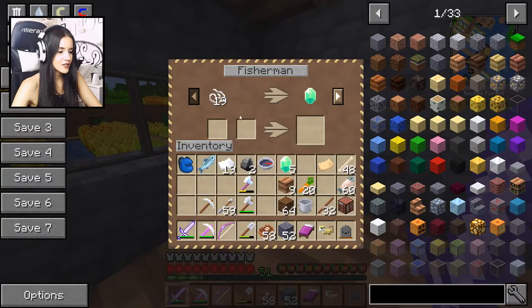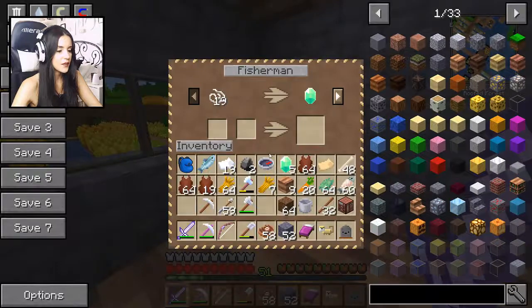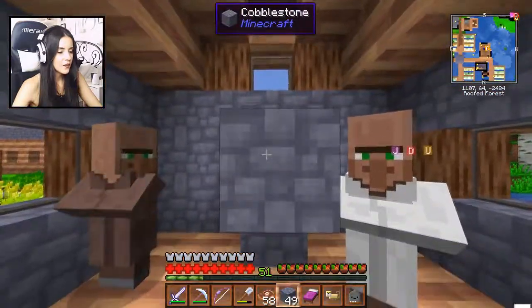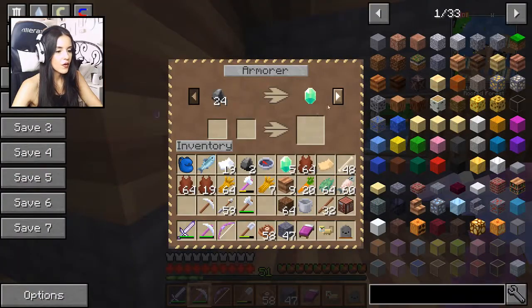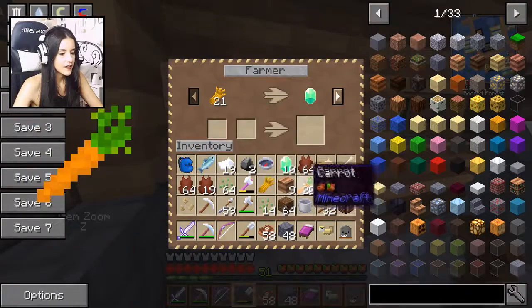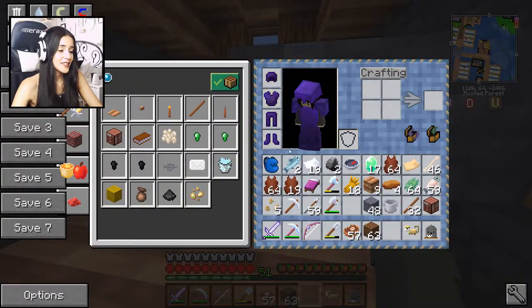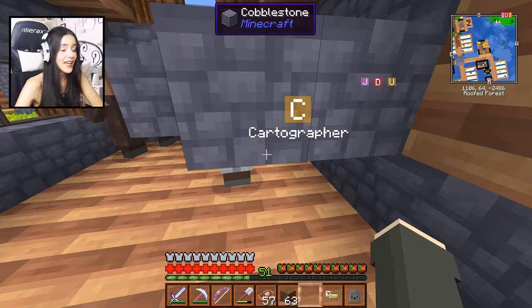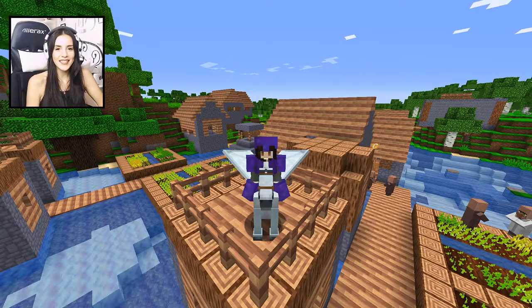Now it's time to get more emeralds. I didn't bring any string, but let me grab all this leather and wheat. I want to block him in so he doesn't get out. Who wants wheat — oh here, wheat! I'm closer but still pretty far. I only have 17 and I need 10 more, so I think I'm going to end it here. I'll grow some sugar cane or trade off-camera so that next time I have all the emeralds for the map and can go explore the woodland mansion. I hope you enjoyed the video — give it a thumbs up, subscribe if you haven't, and until next time, bye!